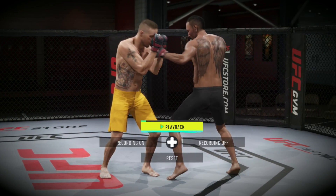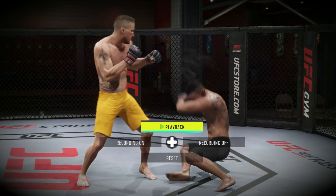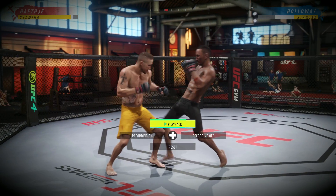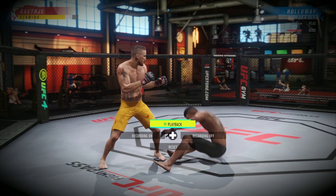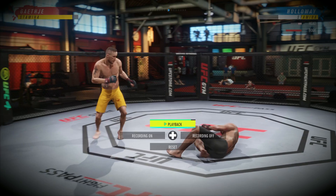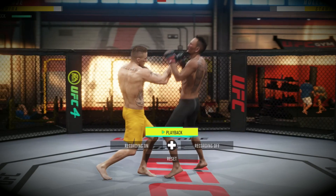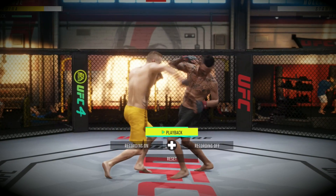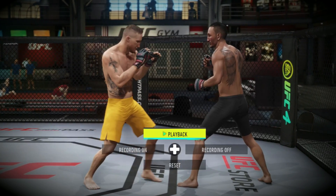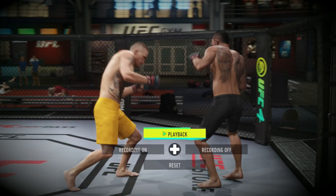In closing, the sidestep skill is a fantastic skill to learn when it comes to being dynamic on your feet. It's really going to make your opponent think twice about their strategy and about throwing straight strikes at you. Please practice this — I always recommend going into practice mode, creating your own fight camp, and perfecting these skills. When it comes to the sidestep, you're going to have those windows of opportunity to finish the fight violently if you time it right.